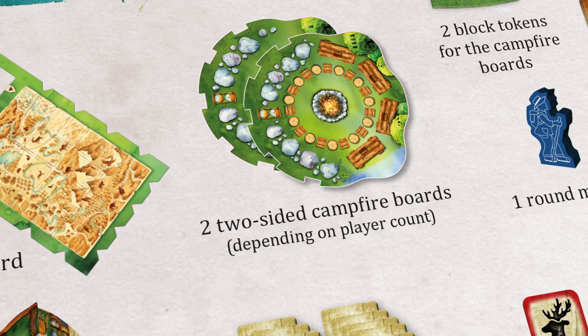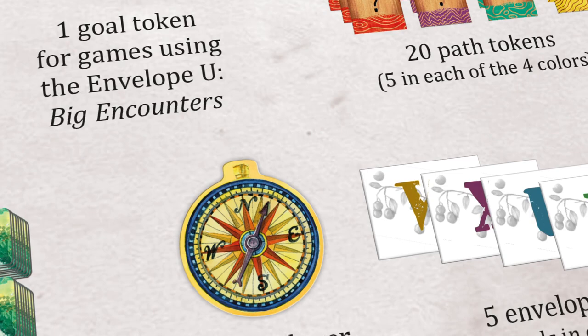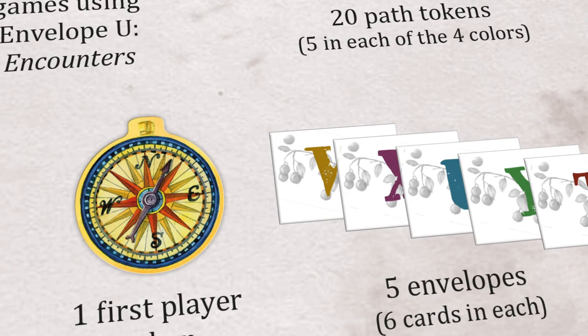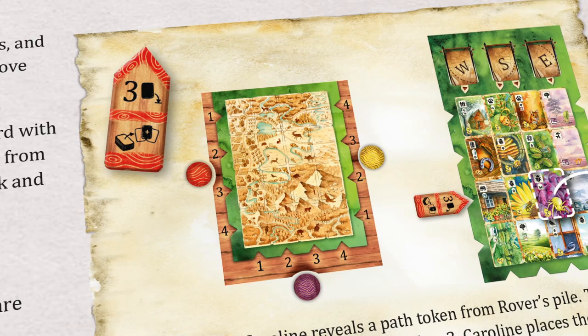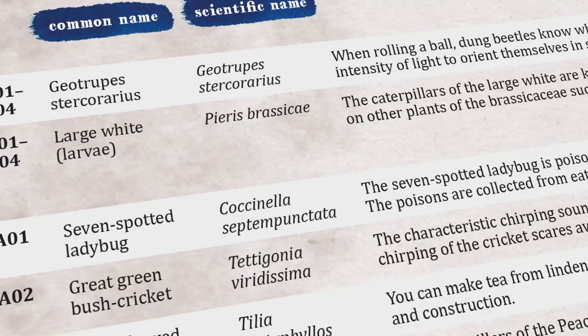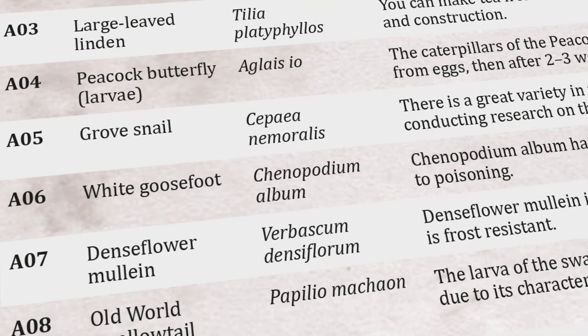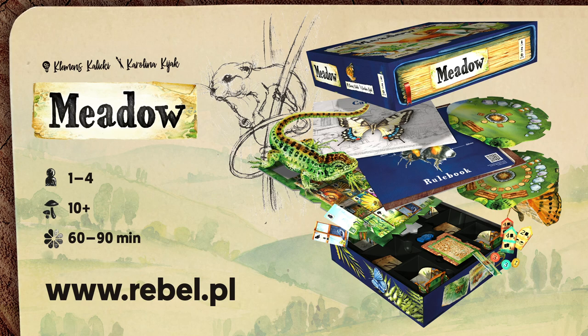Congratulations — you learned all of the rules for playing Meadow! If you want to increase your collection, go back to the envelopes with expansions. It is assumed you should open the envelopes after fulfilling certain requirements, but don't take that too seriously — it's all about having fun. Meadow also allows for solo gameplay: test yourself in a duel with Rover and beat your own scores. You will find the solo rules and card sets in the rulebook. Check the card index for interesting information about the flora, fauna, buildings, and objects on the cards. You can learn more about us on our website, Facebook, and Instagram. Don't forget to rate Meadow on Board Game Geek!